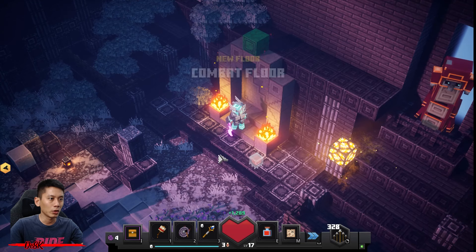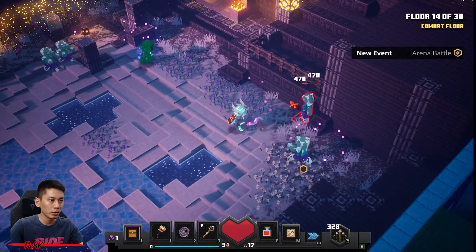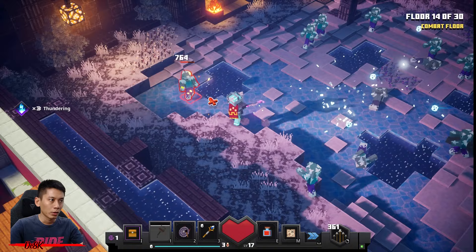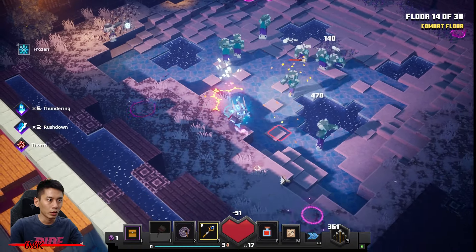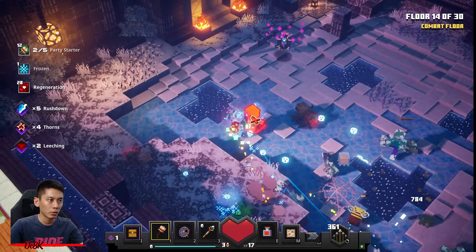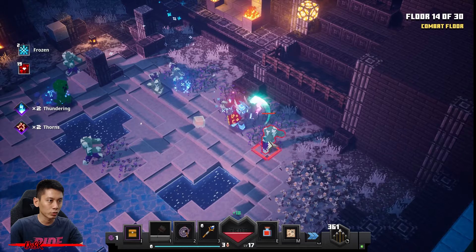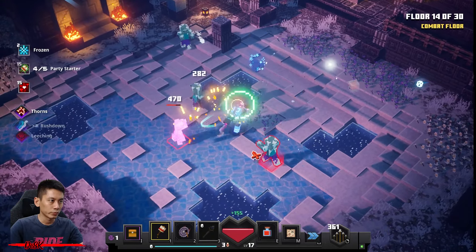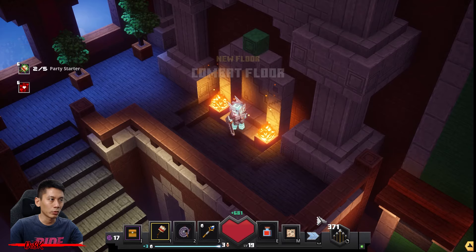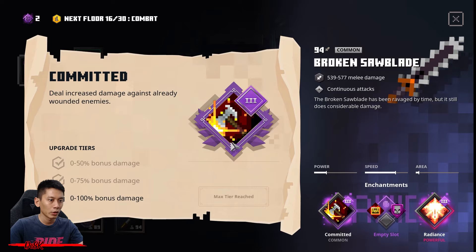Get enchantment point and go — you got four points. Learn Leeching to level three. This floor spawns a creeper and I think an astrologer as well. Make sure to target those creepers first — you can use your lightning rod. A tower raft spawned too. One more creeper. Last one — yes, let's go! Get this broken stone blade. It is not broken actually — it's a very very good weapon. Learn Radiance and Committer. Let's go.